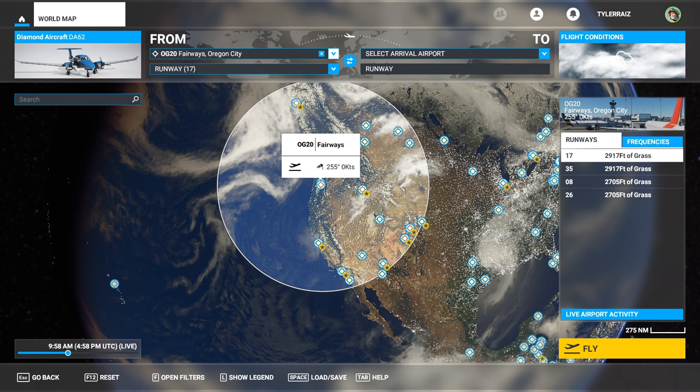Hello everyone, and welcome back to Flights in 2020, where I'm going to take a look at some freeware scenery offered by normally payware publishers. This is scenery by ORBX and also Aerosoft, both very familiar from FSX and X-Plane 11 as well.